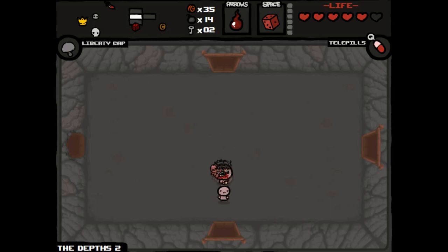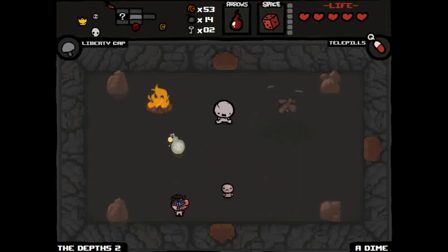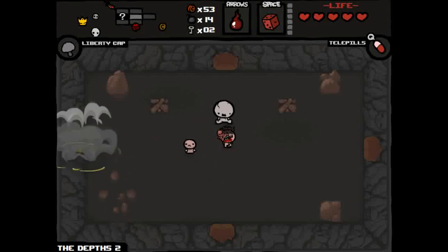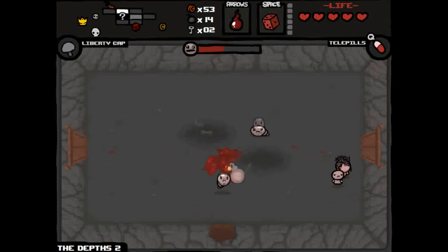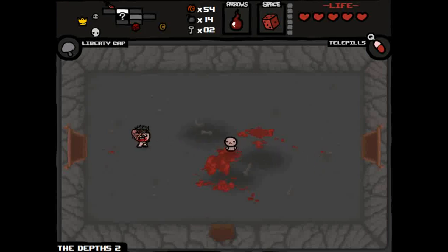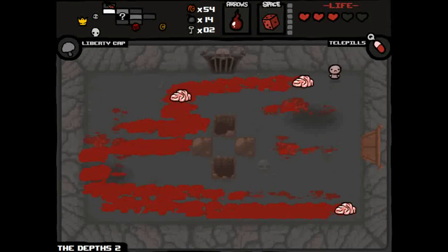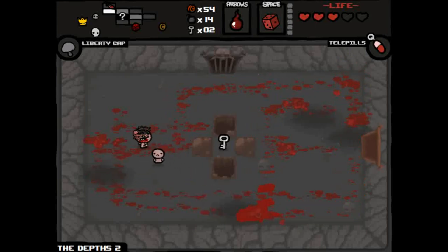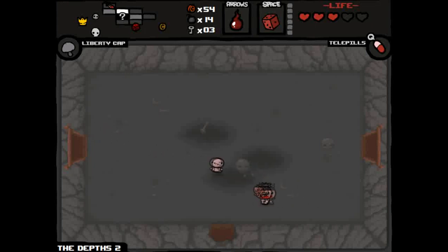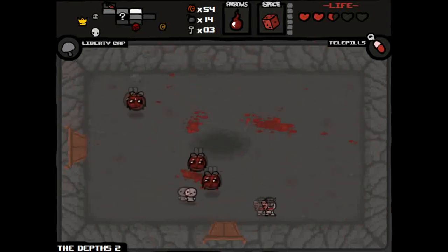In later runs you might fight two of them at the same time, which can be really hard to lock into that same pattern. Otherwise he is a difficult boss if you don't use that technique. Stem Cells — a health up, can't complain. We're going down to Depths 2 — already found the secret room. A dime is 10 cents and somewhat rare to find. There's a mini-boss that's also a real boss you can fight later — it basically splits itself apart.